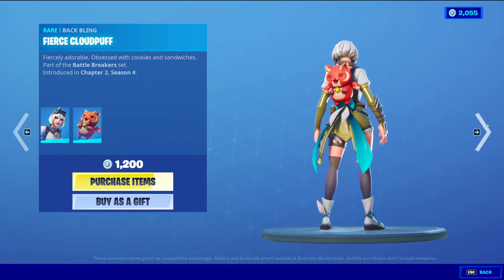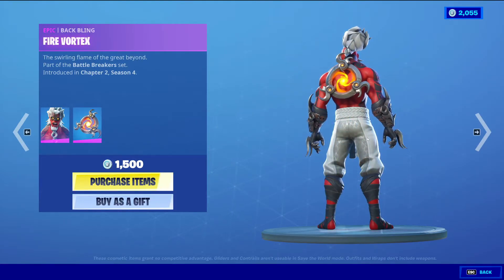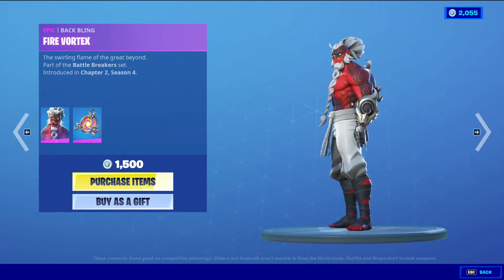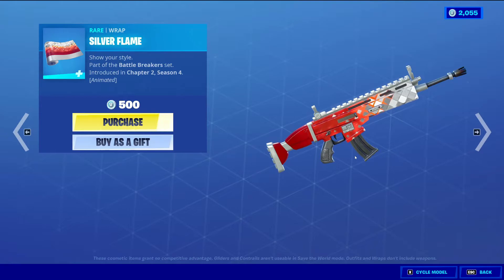Pretty nice Baffling, I will say. And then we have Discman with the Baffling Fire Vortex — Epic Skin, 1,500 V-Bucks. Then we have Silver Flame, Rare Wrapping, 500 V-Bucks.